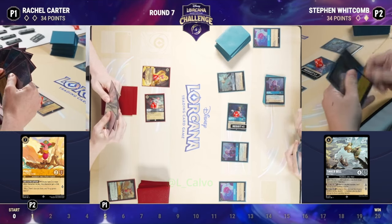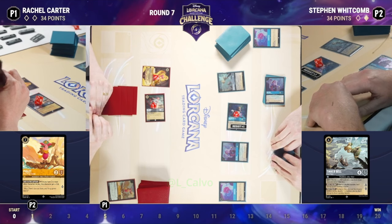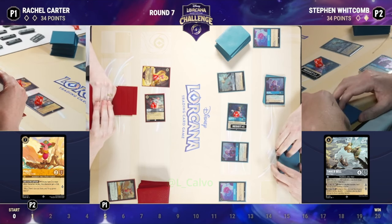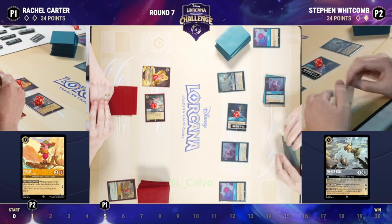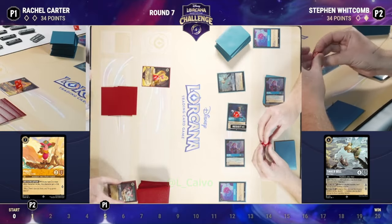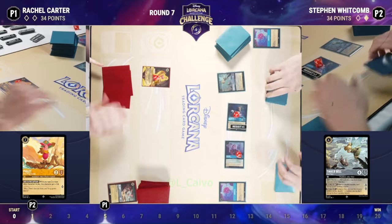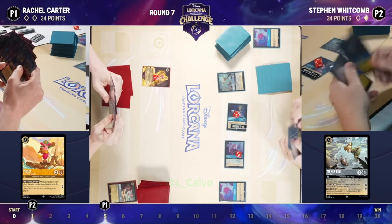Smee, healing one damage off the challenge to the Mickey, and then Rapunzel coming down and healing. Now the Tinkerbell coming down, dealing one damage across the board to Rachel's side. Stephen is just setting up these two lore characters, which are going to be very difficult to remove. Stephen's just going to be able to quest for two, four, five, six each turn, unless Rachel's able to find some big body to deal with him.